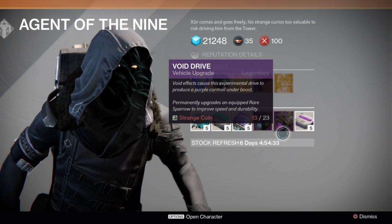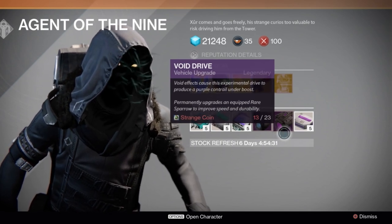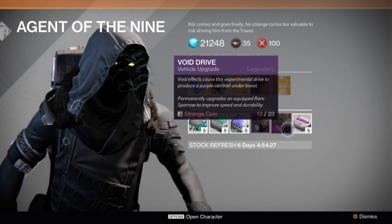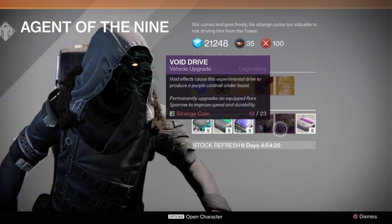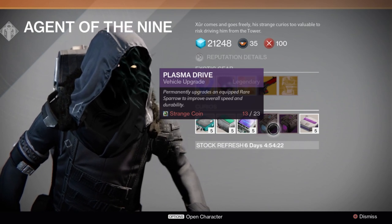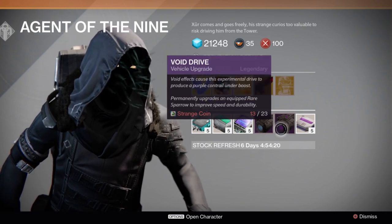Just recently I completed the level 28 weekly Nightfall Strike, and my friends got 8 and 10 coins respectively. I got a Legendary Pulse Rifle instead. Not really sure what I would have preferred because I don't really use Pulse Rifles that much, but it's cool to have a Legendary Pulse Rifle.